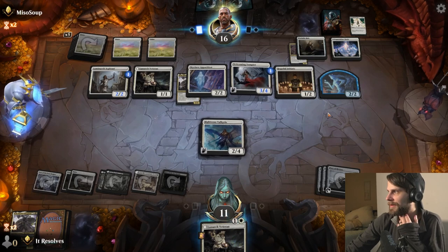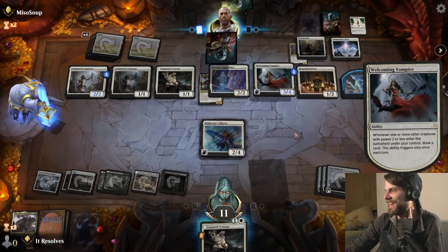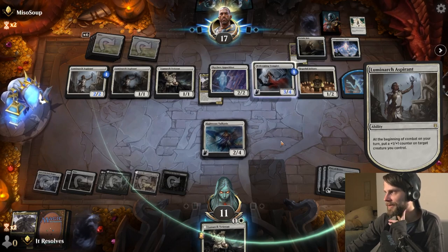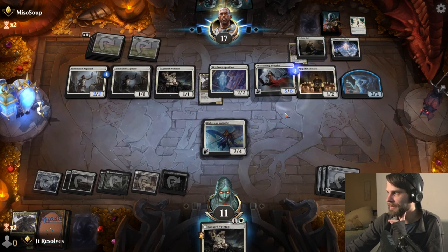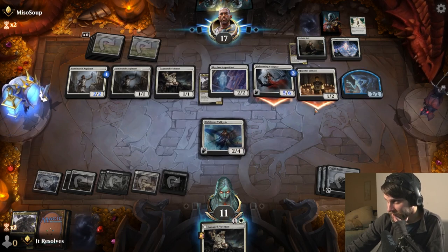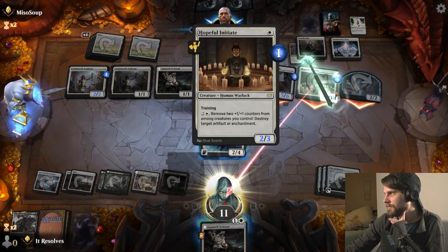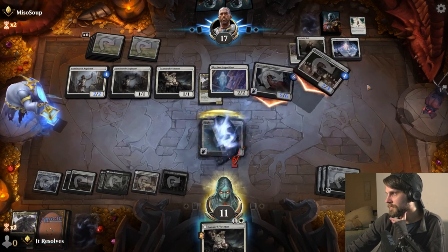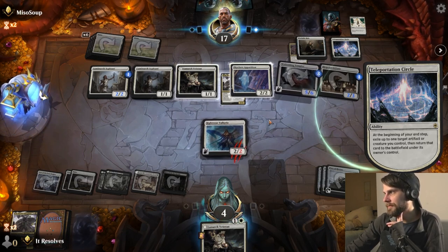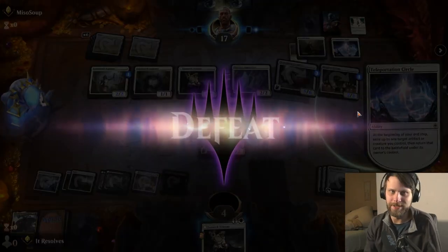They keep dealing with our Hierophants, which is very good on their end. They put counters on their creature to get an attack in. We're a life gain deck, but they can just repeatedly bounce the Skyclave Apparition — there's like nothing we can do about that. I'm going to concede — they got it.